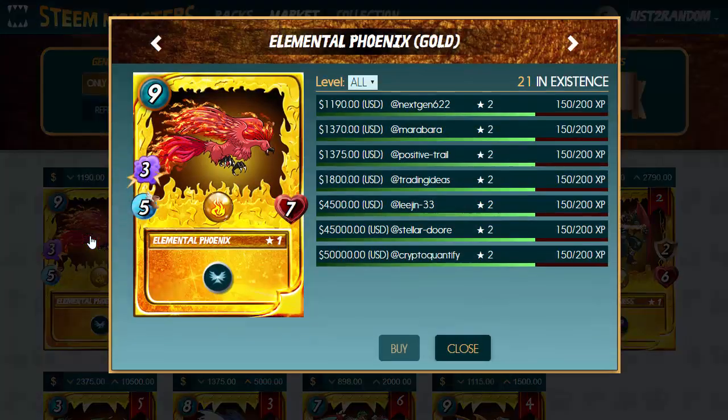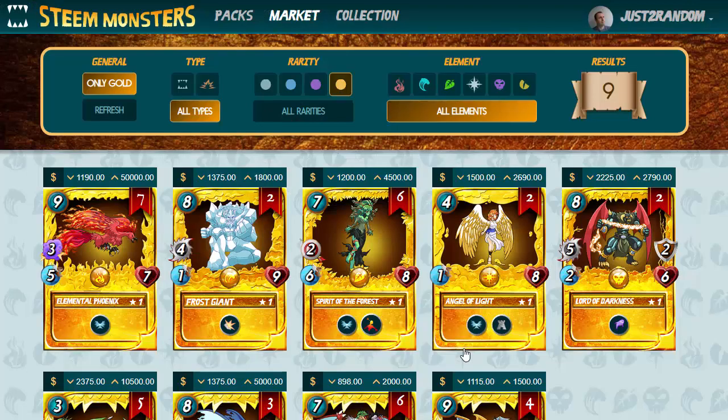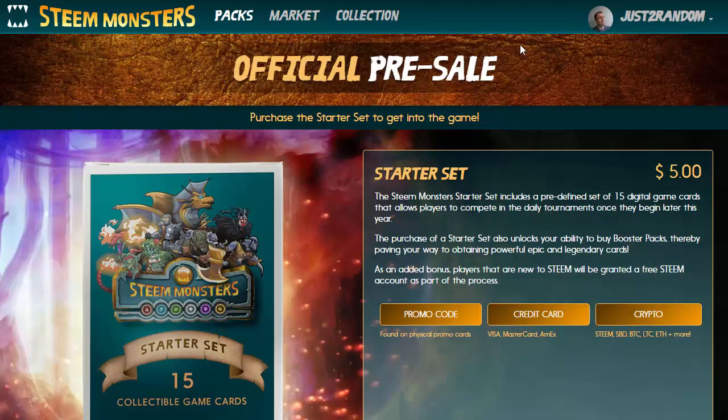For instance, if we have a look at the Elemental Phoenix, we can see there's only 21 cards so far in existence — that's why it commands such a high price, especially for people that want a set of trading cards in gold foil. I'm not going to go into the details of the game because it's still under development, but you can go to the Steam Monsters site to buy a starter set and then buy booster packs for about $2 each, and you get five cards in that booster pack.